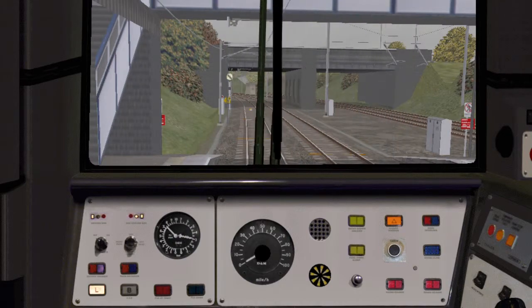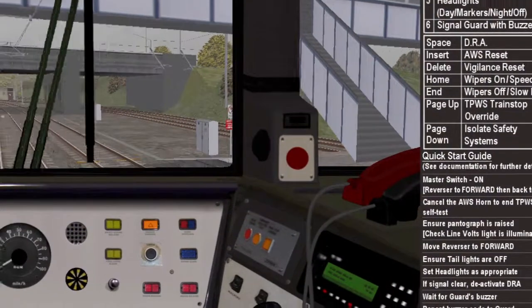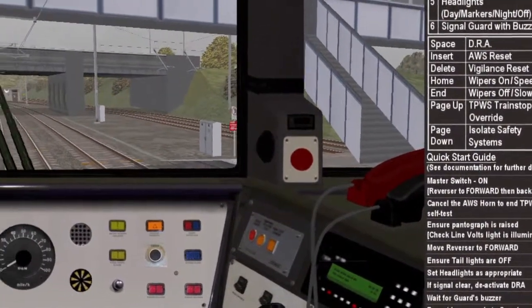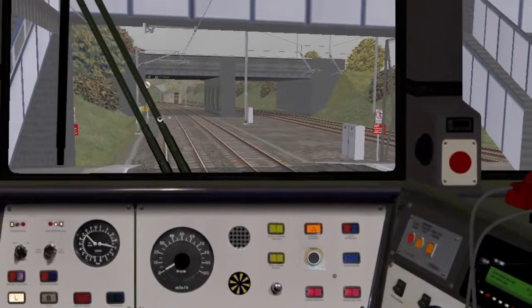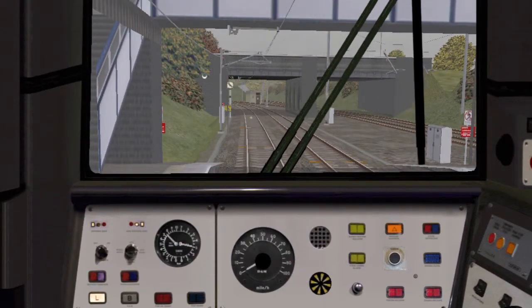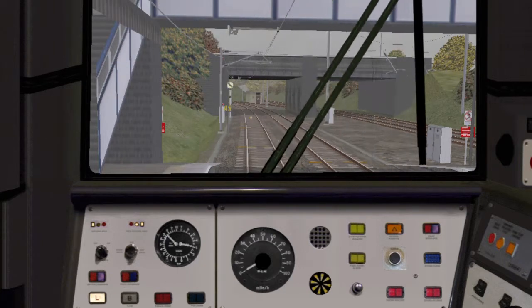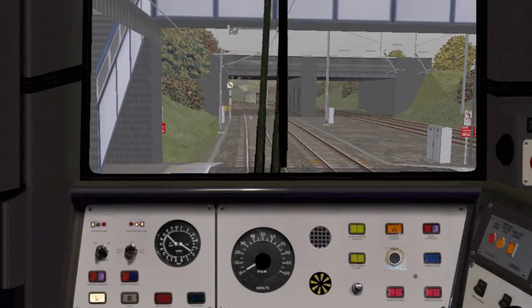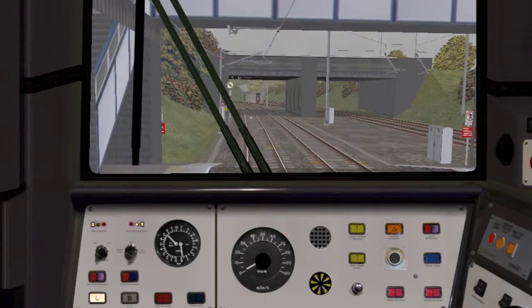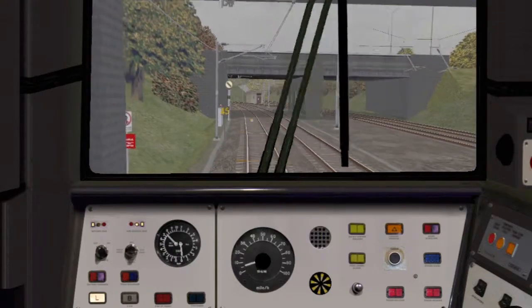With the mouse you can use right-click to move the camera in the cab. I've also got some controls over here, and the camera does some weird things.